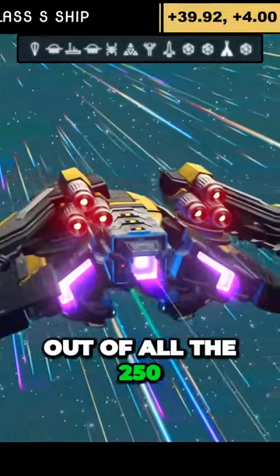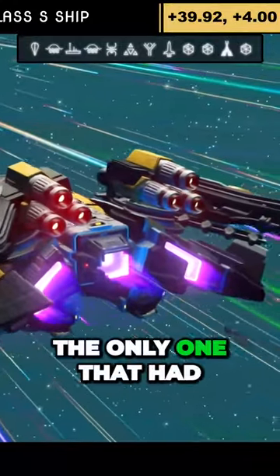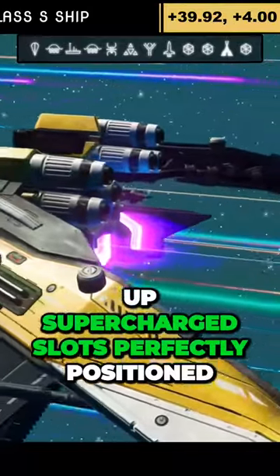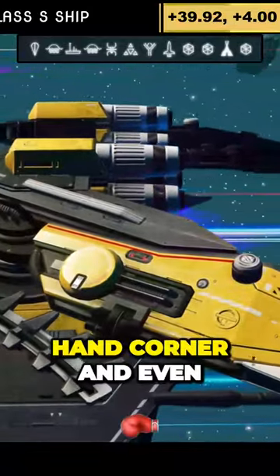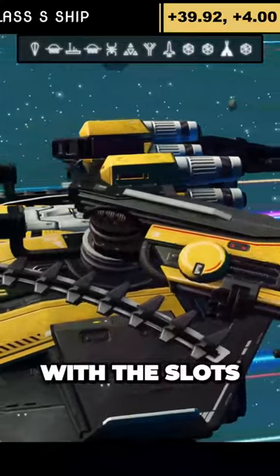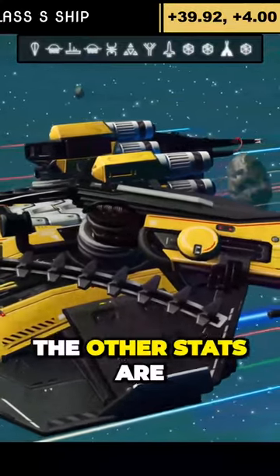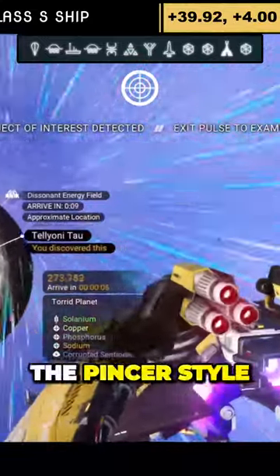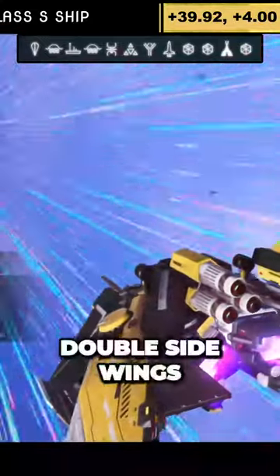Out of all 250, this was the only one that had the four grouped supercharged slots perfectly positioned in the top right-hand corner, and even with the slots, the other stats are still insane on the ship. It looks absolutely glorious — it's got the pincer style at the front and double side wings.